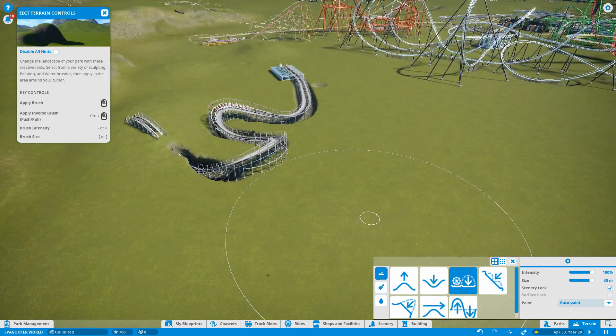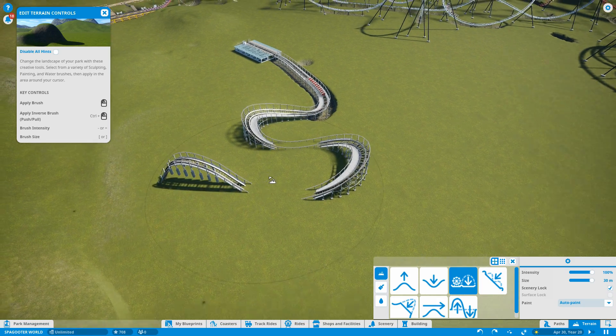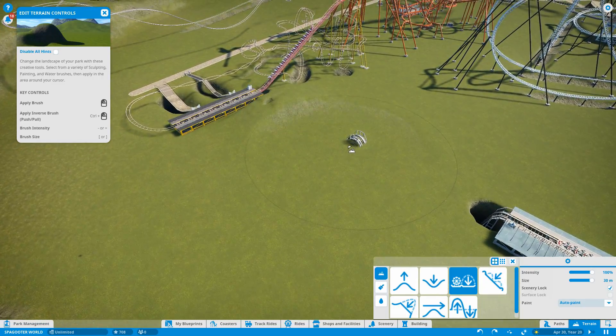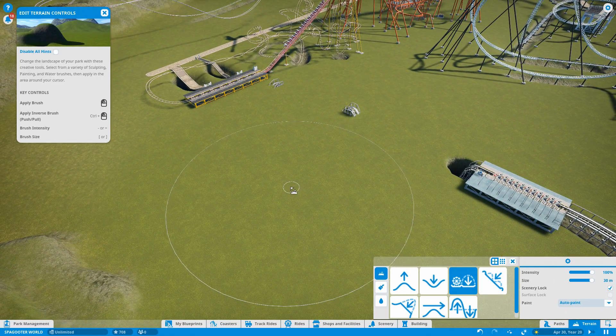I could easily just undo it with Control-Z, but I'm not going to. I'm just gonna flatten it all out. And you know what? Call it a done ride. It doesn't even put the hull back in with the auto tunnel. I don't know how to feel anymore.